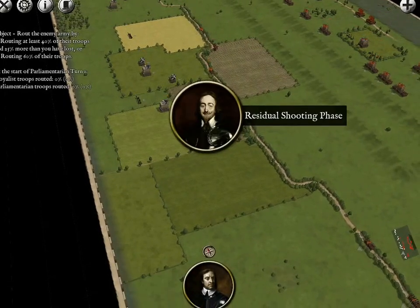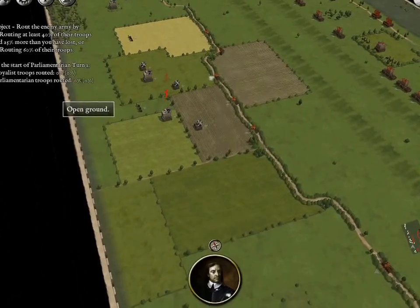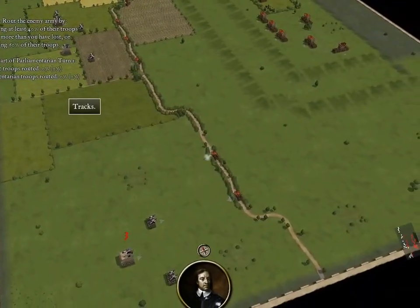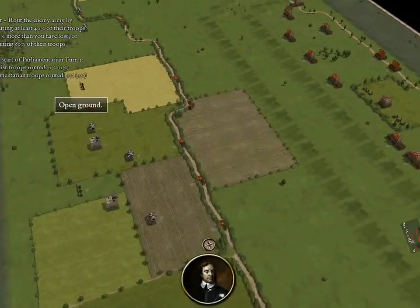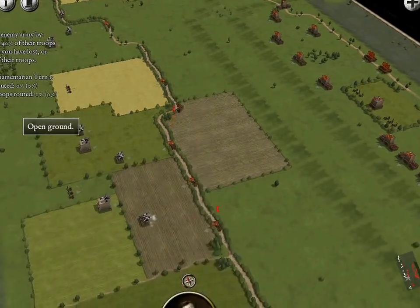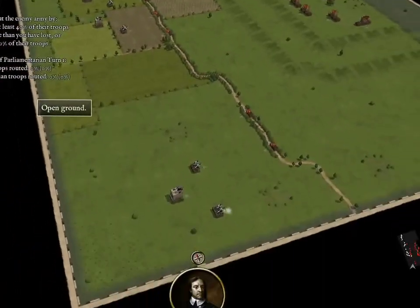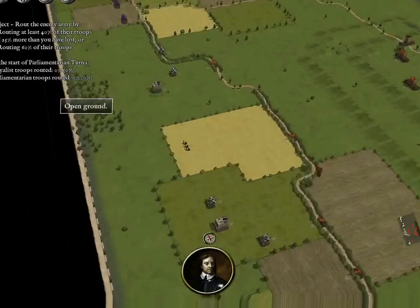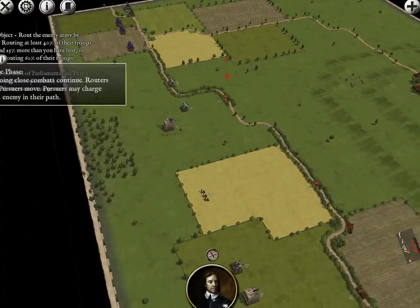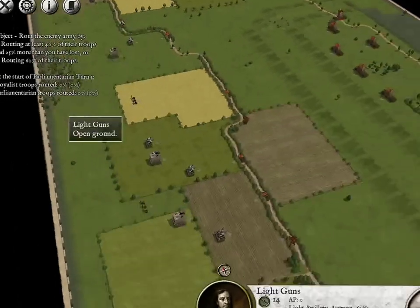Now it shall be our turn's residential shooting phase. He has not yet shot this turn. So they are getting some hits here and there, but not very good hits. Let's end the turn. No melee phase. Alrighty, Parliamentarian turn — Parliamentarian, I apologize.